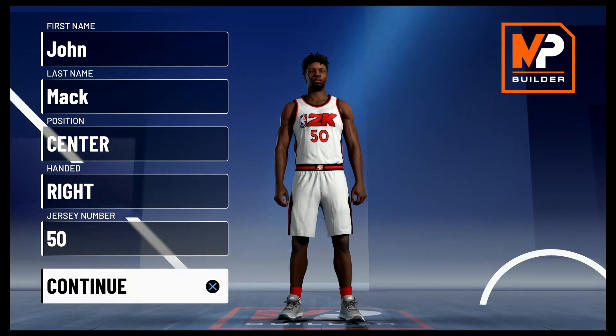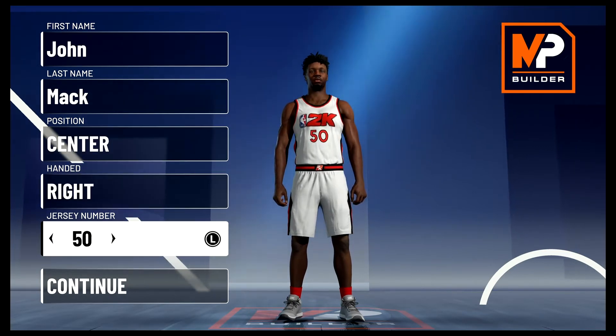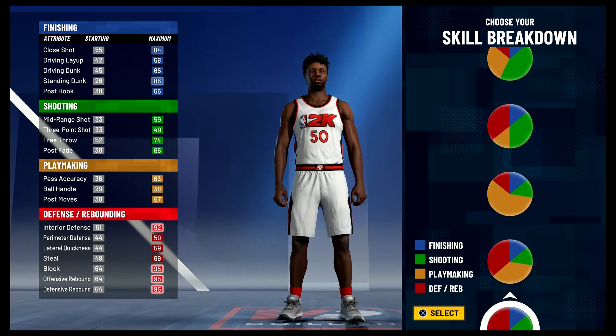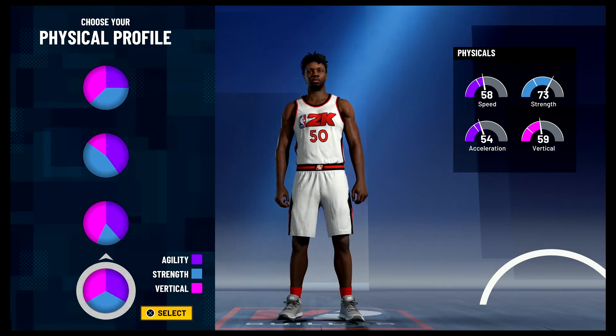So without further ado, let's get into the build. Position is going to be center. Jersey number I just chose 50 because that's the number he wore for his entire career. For the pie chart we're going to go with the red and green half-and-half pie chart, and for the physical profile we're going to go with the balanced physical profile.